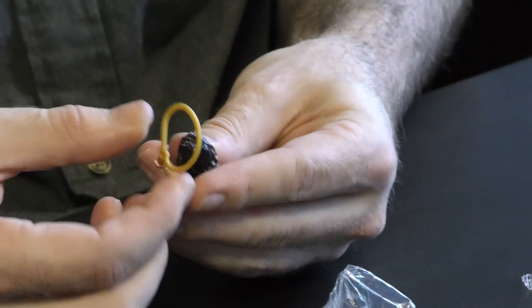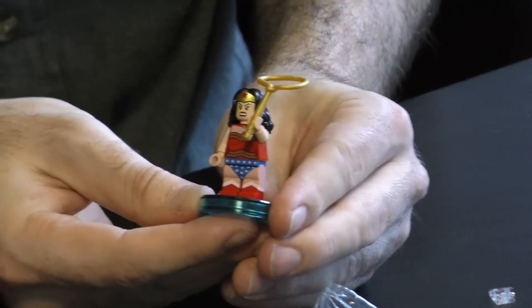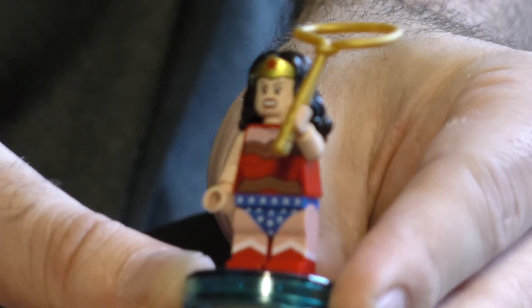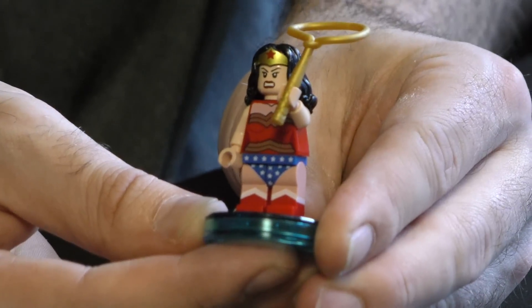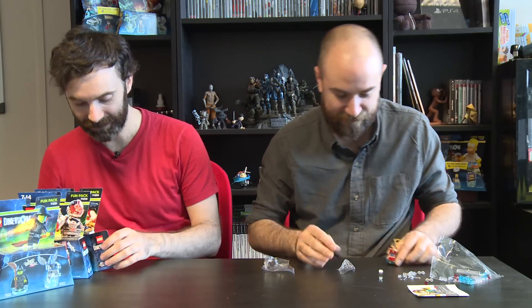Her lasso goes in her hand and we spin it around and put the base on. That's Wonder Woman. She's got her angry face on - she means business. I like that Lego has two faces now that you can choose from - it's a bit like people.